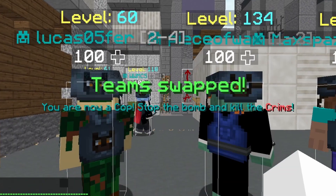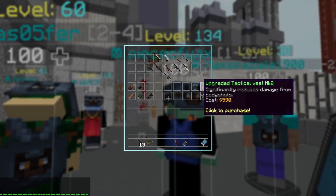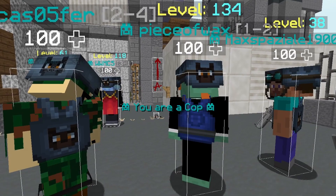Cops and Crims has 6 active maps while 2 were removed, so in total this minigame has had 8 maps, which is quite good for a quote-unquote unpopular game. There are a total of 69 achievements, giving a total of 780 achievement points.